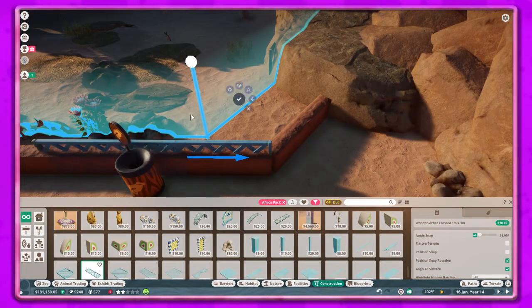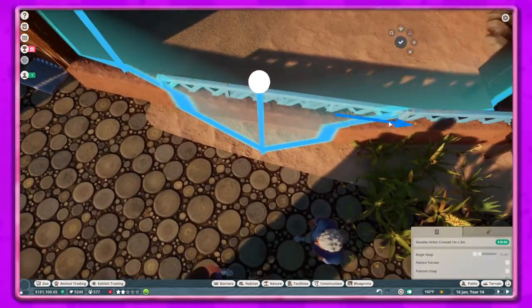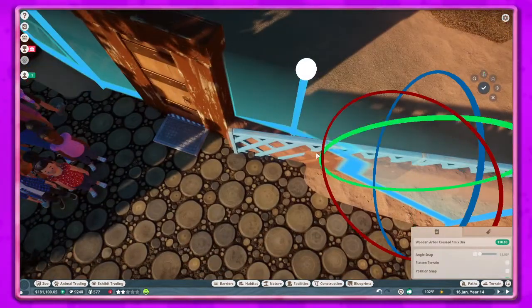I think it turns out pretty good. I'm not quite sure where to put it but I leave it about there where you can just see the top part of the cross beams in there.